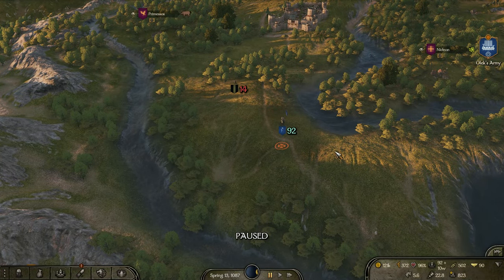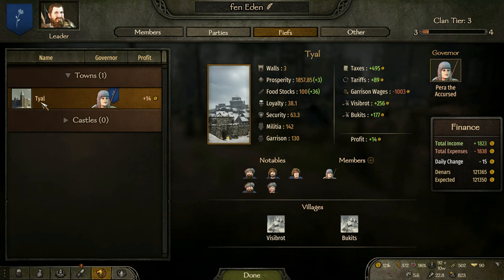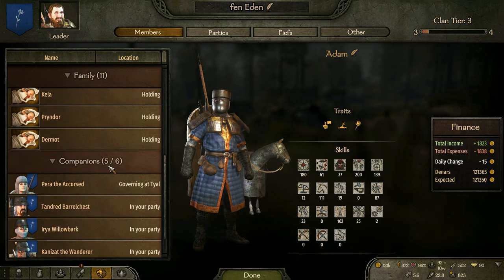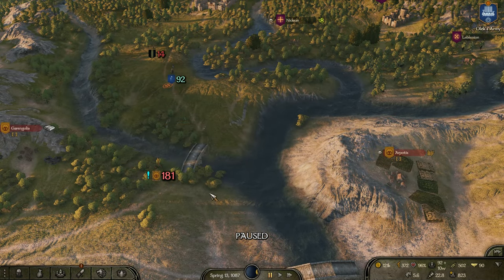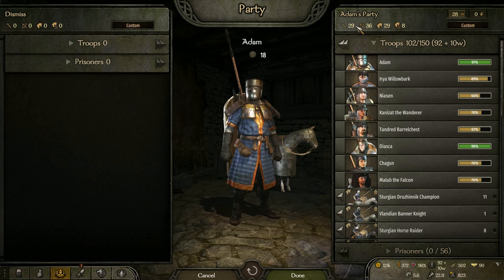Let me give you a little update on the game. I am clan tier three, I've got tile — the town — and I put one of my companions over tile. I could get one more companion but haven't decided who yet. We're at war with the Aserai and Unquid is heading up with 181 troops. I've got about a hundred altogether but people are still healing. I've got a pretty good balance of troops.